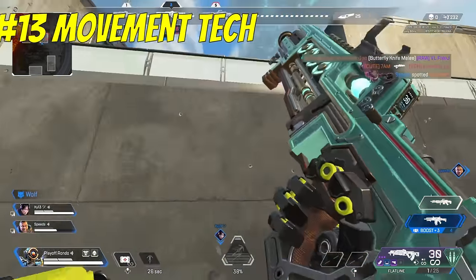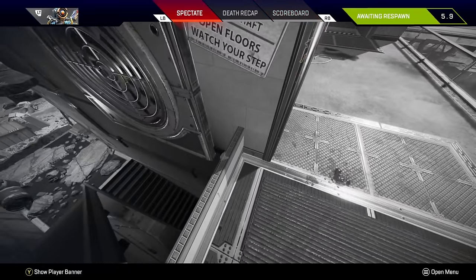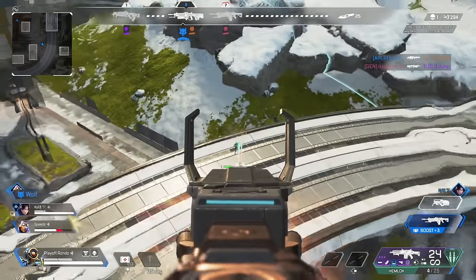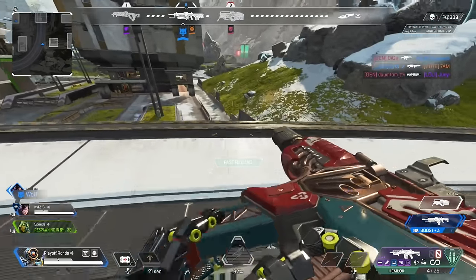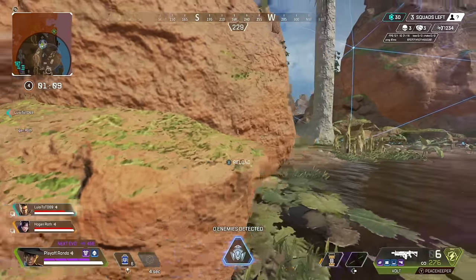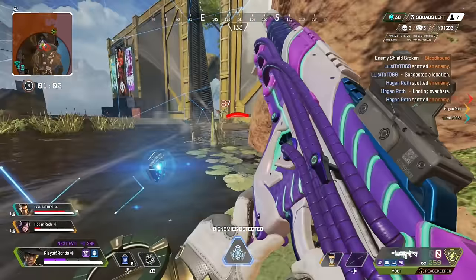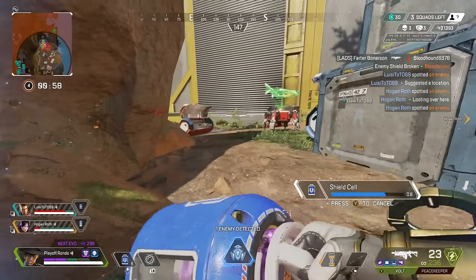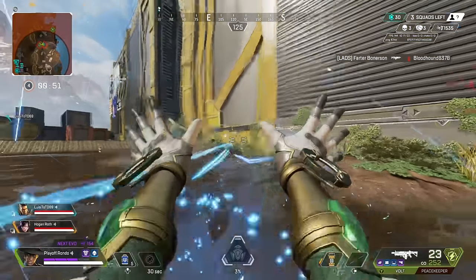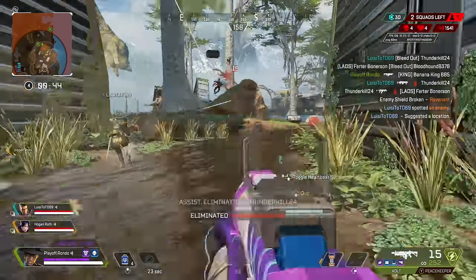Number 13: movement techniques. Apex has been out for years and we're still discovering new movement tech every season. A lot of newer players think learning to tap-strafe or superglide are the keys to becoming a sweaty player, and while they can certainly help, it's not what most should concern themselves with. The movement tech I wish I focused on was just sliding, jumping, crouching, strafing, and eventually wall bouncing — all most commonly used game in and game out. After that, the next technique would be quickly interacting on zip lines. A lot of advanced movement gets embellished by content creators, but the majority of fights don't require or even allow for those techniques to play a big factor in the outcome.